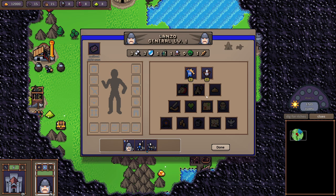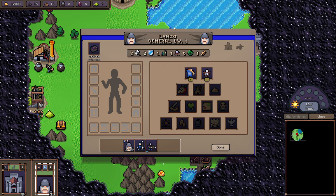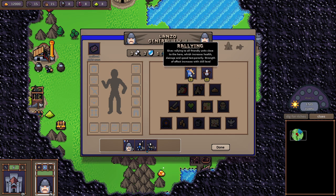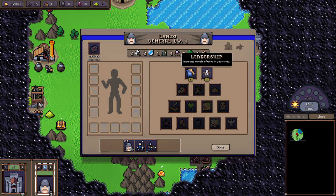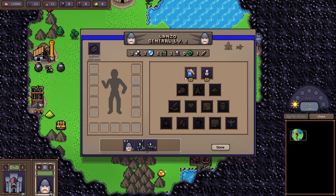Spell power is not that important unless you're a spellcaster hero, because with knowledge you can summon pets with spells and having mana is always good. Luck works like crit chance — a higher chance to deal damage — and morale gives a chance for movement speed and attack speed boosts. Every hero has a skill tree and abilities which I'll explain later.